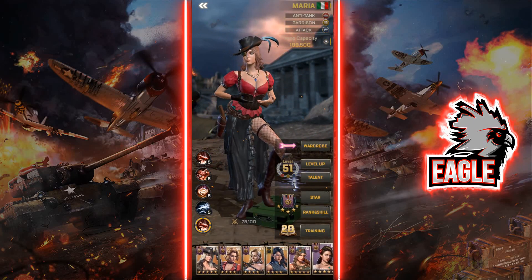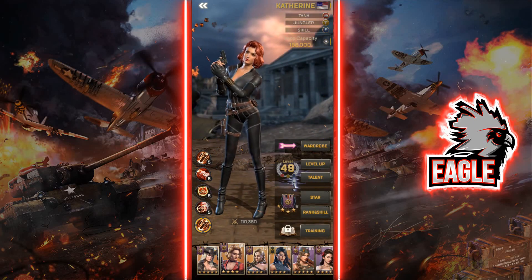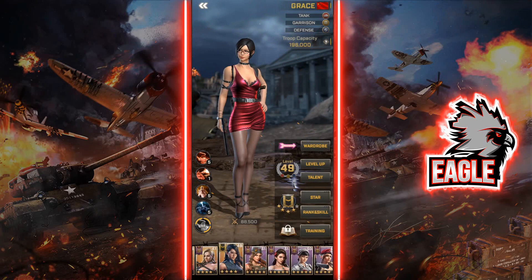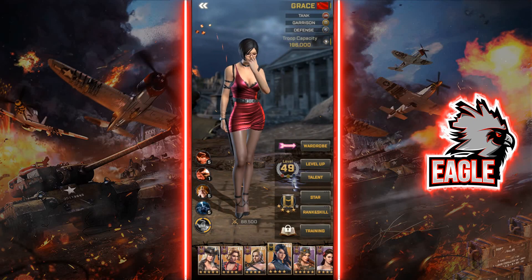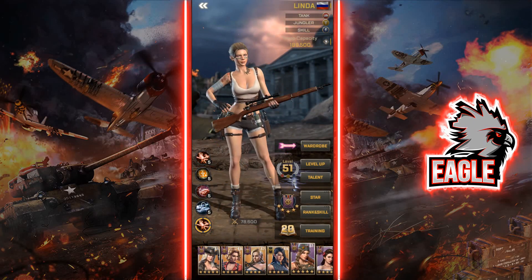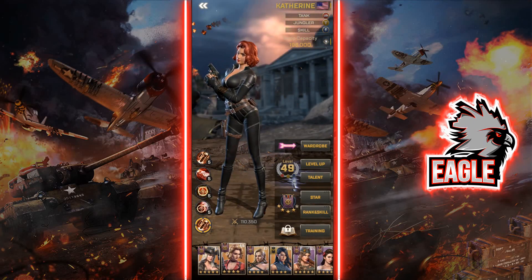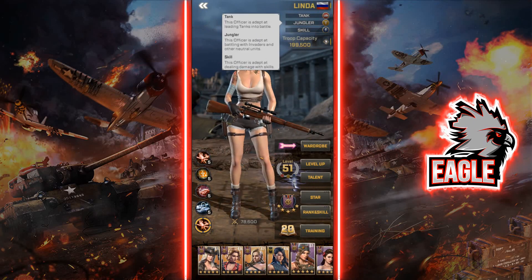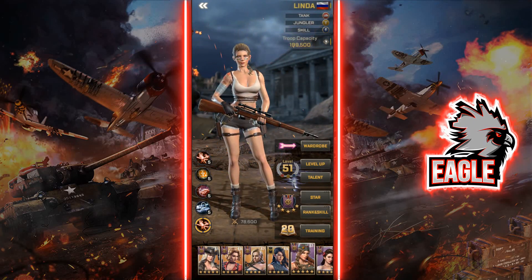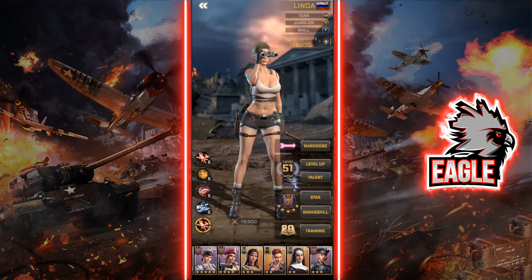For officer pairings — as a burst damage dealer and tank specialist — my first and best recommendation is pairing her with Linda. Linda works great because if you have Linda built as a tank and skill officer, she increases Catherine's rage generation, meaning you use your active skill more frequently. Pairing with Grace is also fine if you're building Grace as a tank officer, though I wouldn't recommend it over Linda.